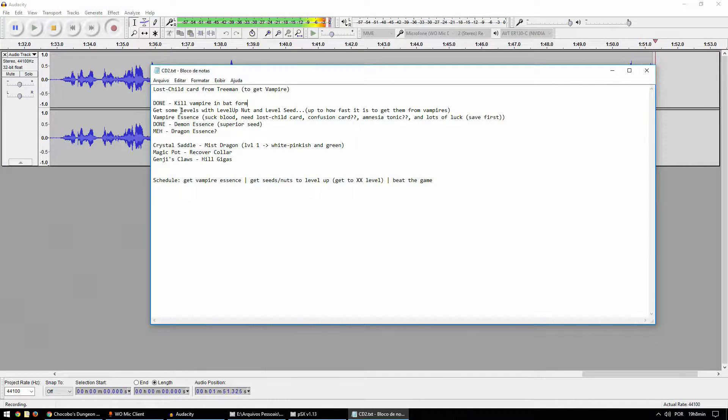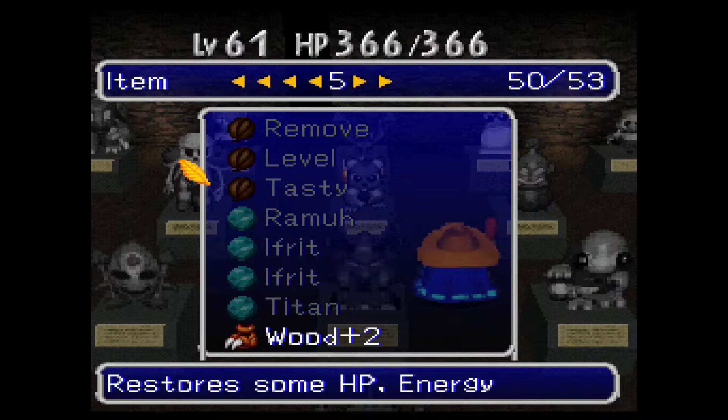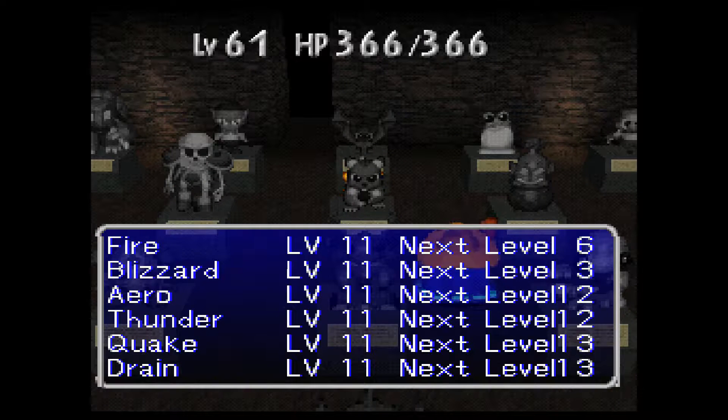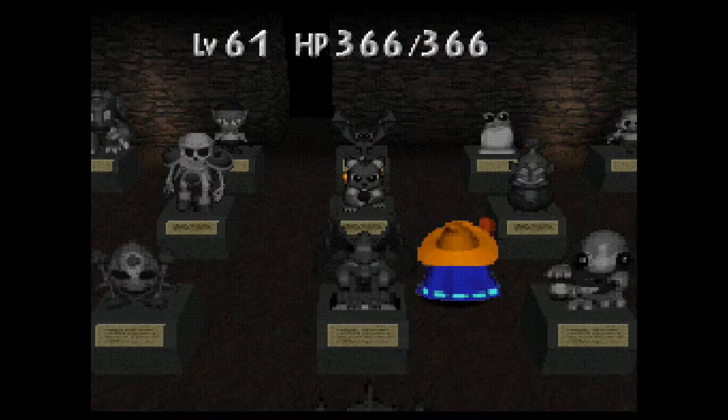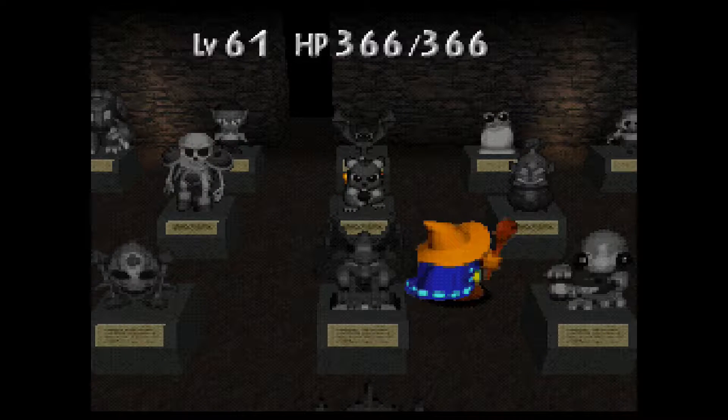So next thing is to get demon essences. I kind of did some of them, I could get some more, just to even those levels out - even though they're all level 11. I have different amounts of books, so just to even out those numbers and to have everything equal. It's just a stupid mannerism of mine, but it can be done.